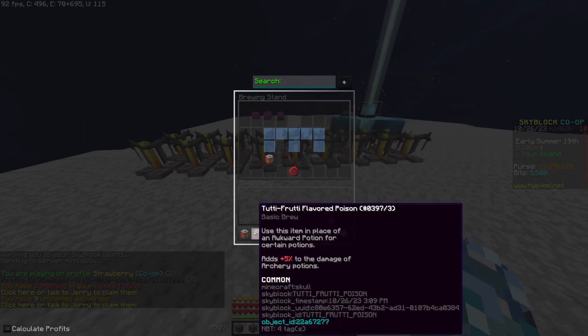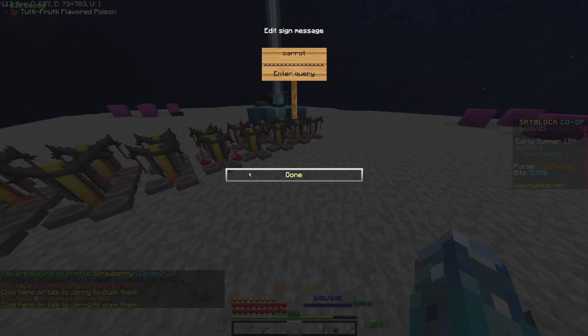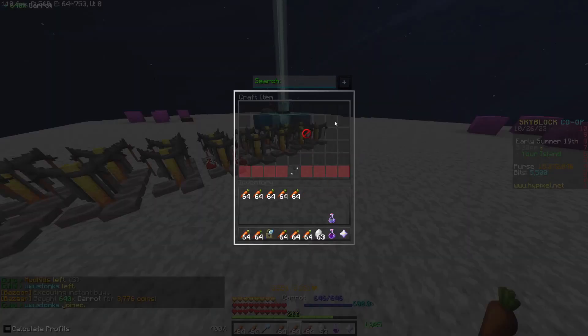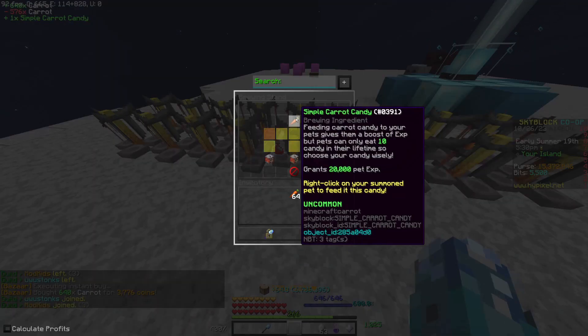All you're going to want to do is use a simple carrot candy, which is crafted with carrots — 10 stacks of carrots. So let me just buy 10 stacks, craft one of these, and put this in there to be one.